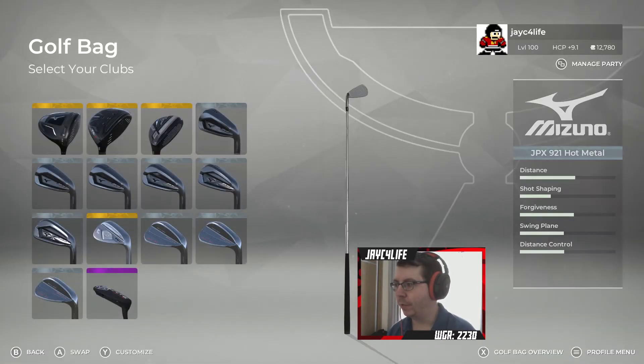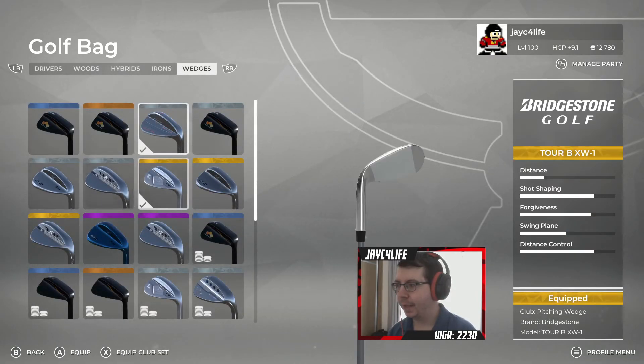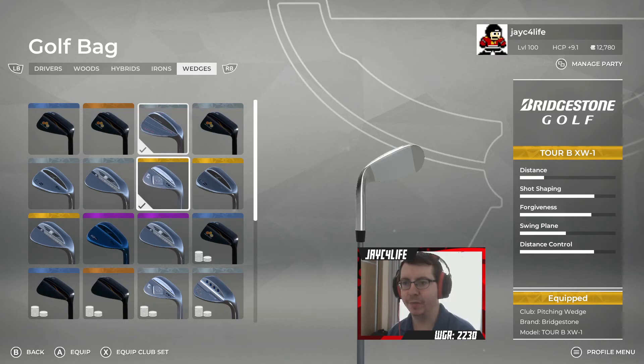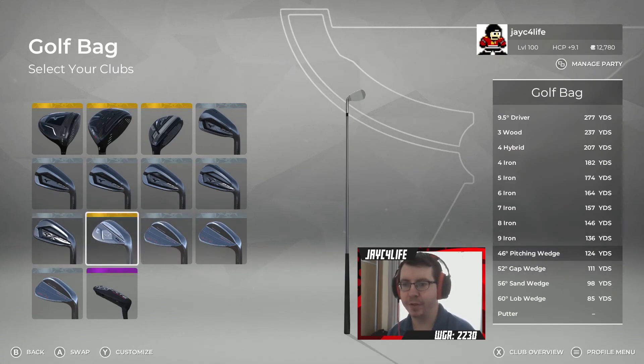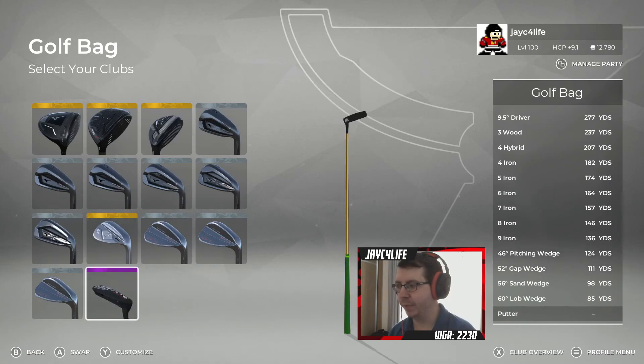Wedges are interesting. For the pitching wedge I'm using the Bridgestone Tour B XW1 gold tier. I had been running Ben Hogan equalizers across the board, but I decided to get a little more distance with the pitching wedge because there's still a pretty high level of forgiveness there — the extra distance helps close the gap between the wedges and the irons. The rest of my wedges are still the Ben Hogan equalizers, which I've been using pretty much since day one and they haven't really let me down, so I didn't need to change them.